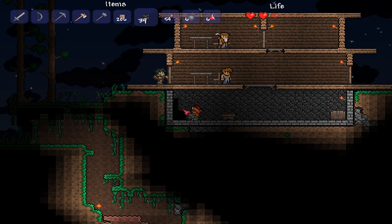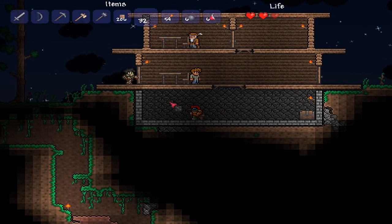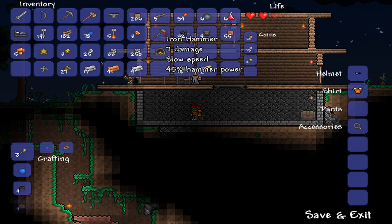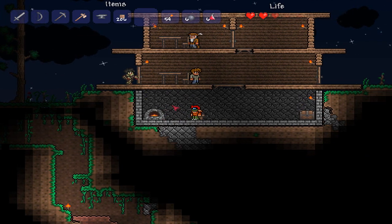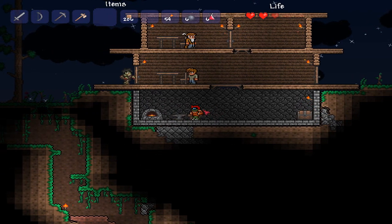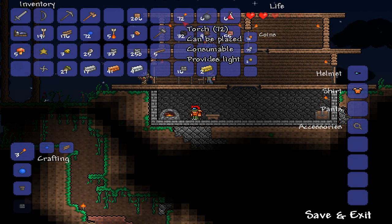I will test that theory when I go back underground. But right now I'm stuck here at home just rebuilding. Let's put all the stuff back down — my gear and my tools. This is a new version, just came out today, 1.2. Which means crafting now, if you hold down shift and right click — oh, just hold it down, it buzzes right through. Cool.